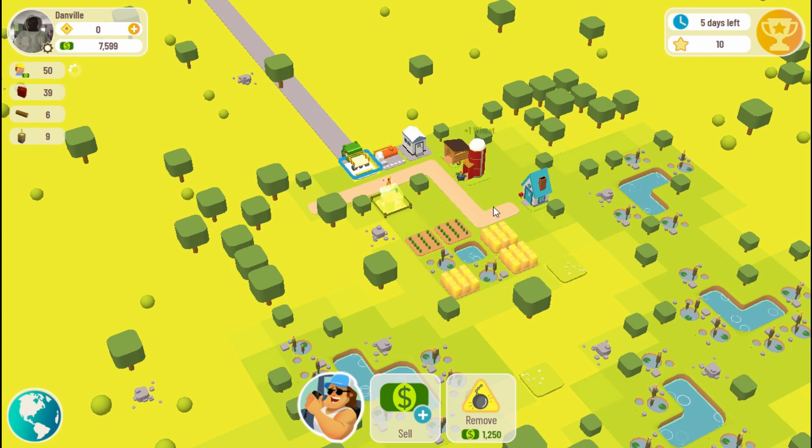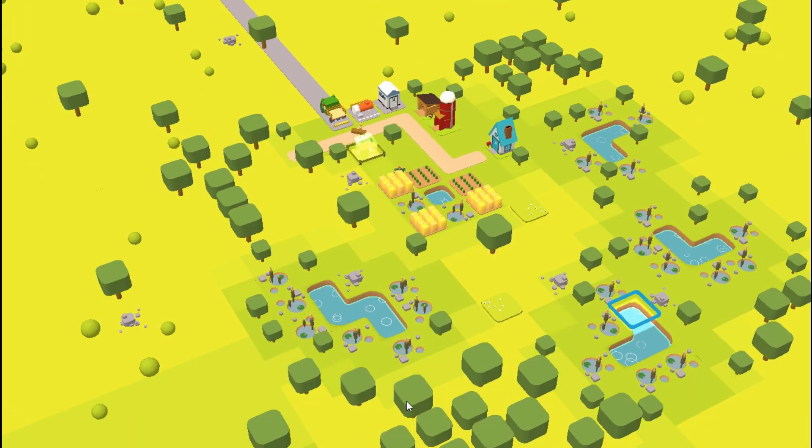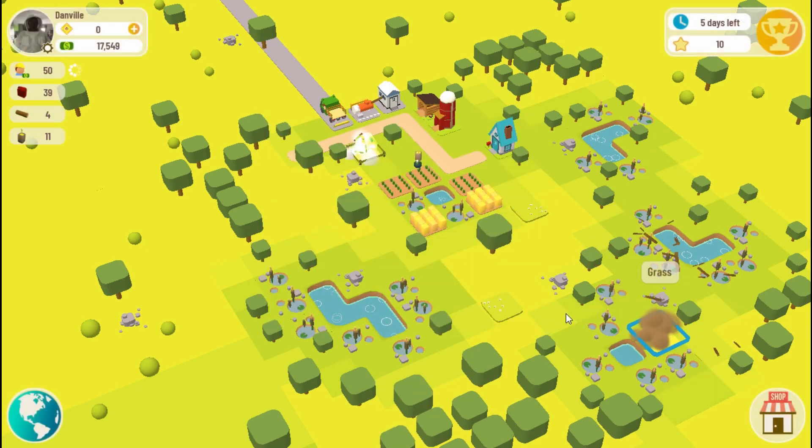This opening sequence involves making wheat and flour to obtain more money to buy items needed for gas production, so I will use time lapse and skip to when new construction starts. Clearing ponds will give you a cash deposit to your account. Also, clearing existing cropland will return some of your cash used to purchase the crops.